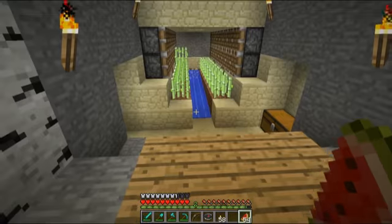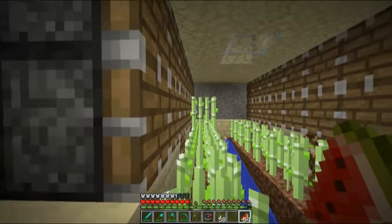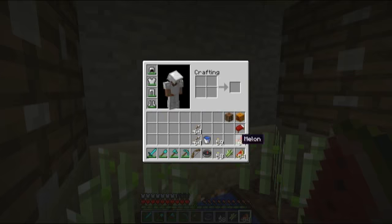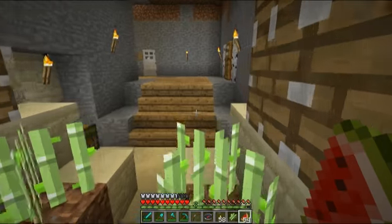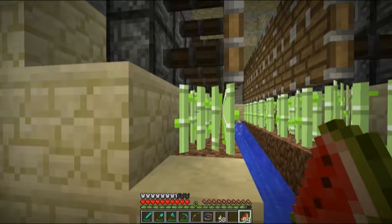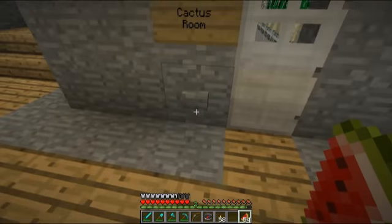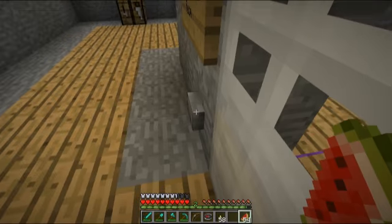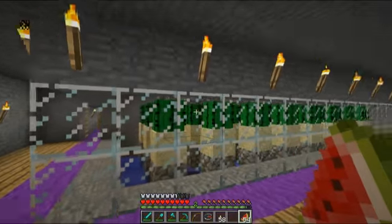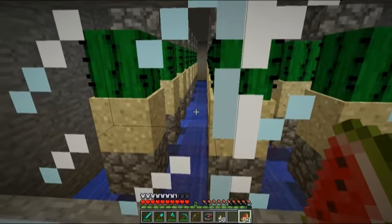This door is messed up. Here's my first — well, my first real big sugar cane farm. They grow up; push that button and it pushes them all down, and they fall down the water stream. This is the cactus room. The cactus falls off into the water, the water carries it that way and then carries it that way.